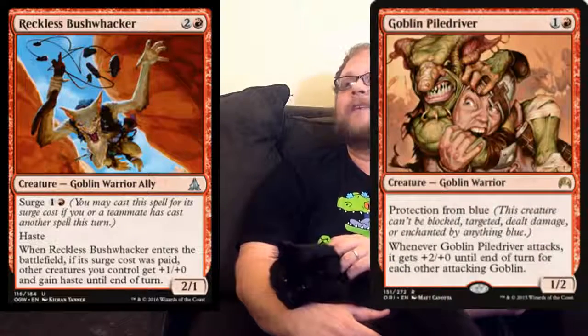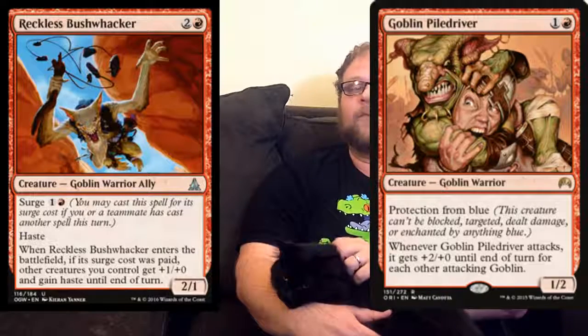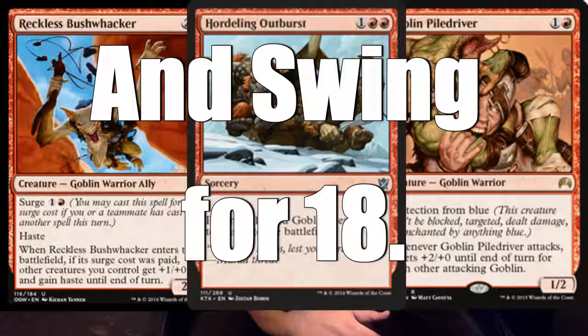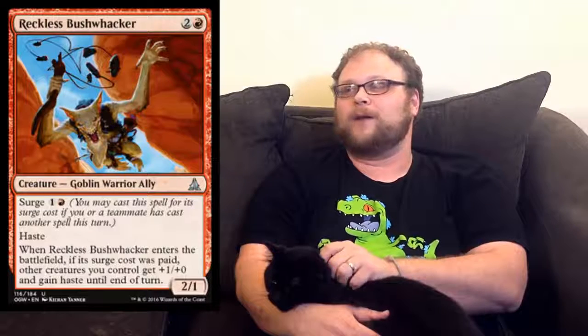What you can do in Goblins is on the fourth turn, play a Goblin Piledriver and then surge this out, swinging with both of them. I think that'd be a really, really good play. Especially, on the third turn you could Hordling Outburst, and then curve into this for the Goblin Piledriver — that'd be super sweet on the fourth turn. So I think Goblins, this is a really good piece for that deck, and it's got two other relevant creature types on top of that.